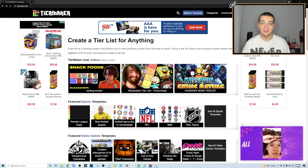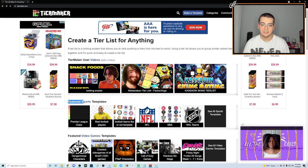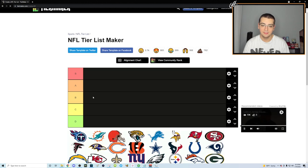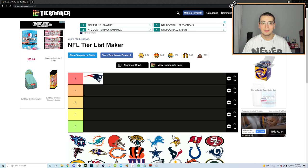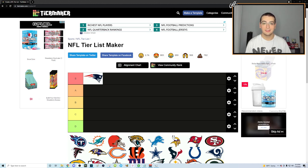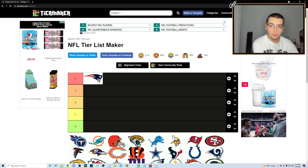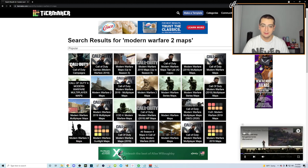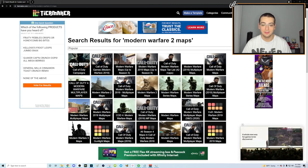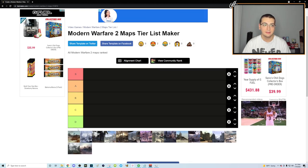There are templates for basically anything — sports, NFL teams, whatever. But what we're gonna be doing today is sorting the Modern Warfare 2 maps in a tier list from best to worst for trick shotting. Let me search 'Modern Warfare 2 maps' and pick the right template. We've got S, A, B, C, and D tiers.